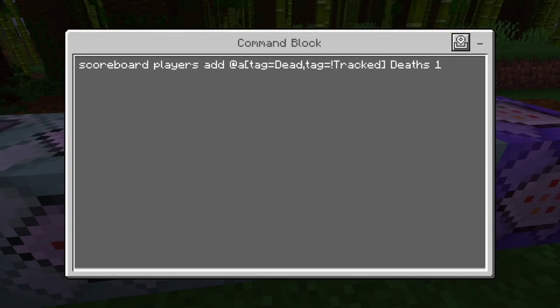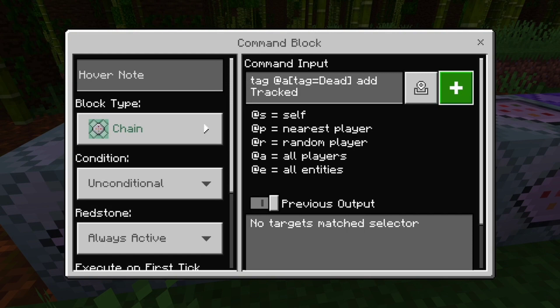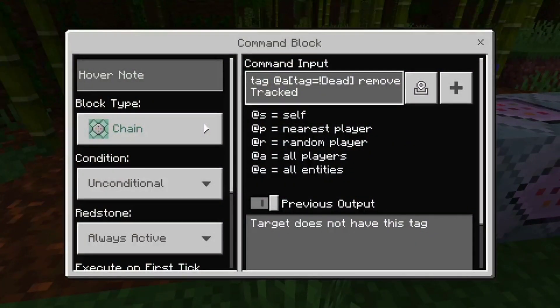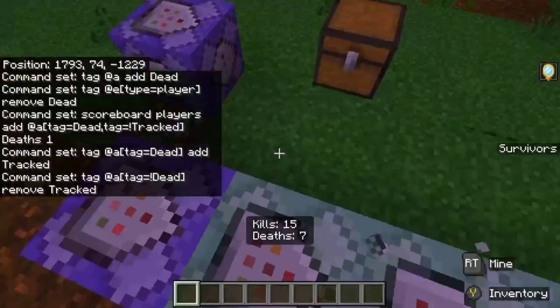That exclamation point basically means it is excluding you if you have that tag. Fourth command block: tag @a tag equals dead, remove tracked. This is the main string for the death counter.